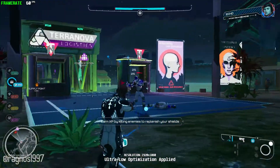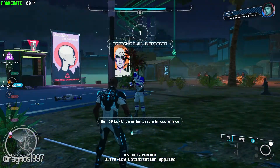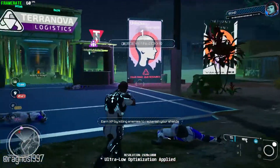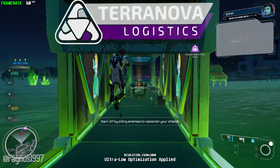Your energy shield took a hit — it will recharge over time, but if you attack an enemy, it looks like your shield will recharge even faster. I guess the Agency likes to reward aggressive action.